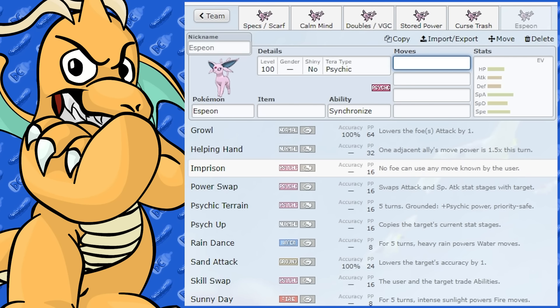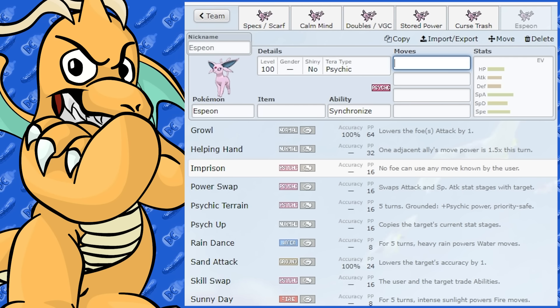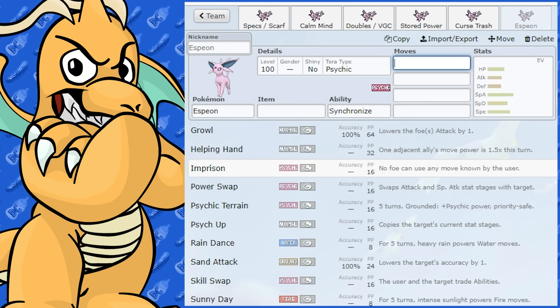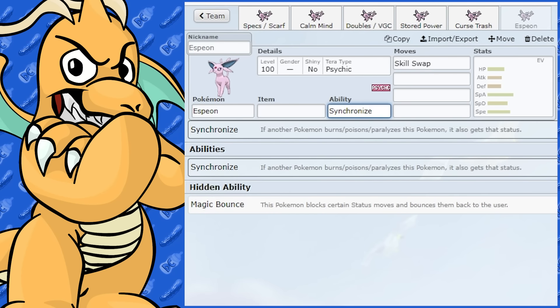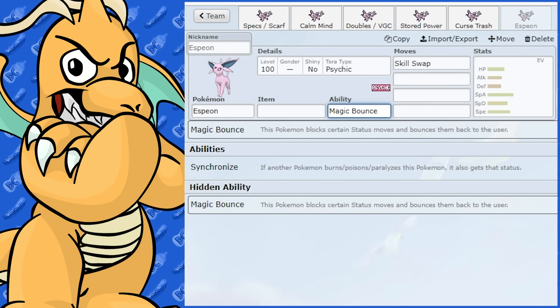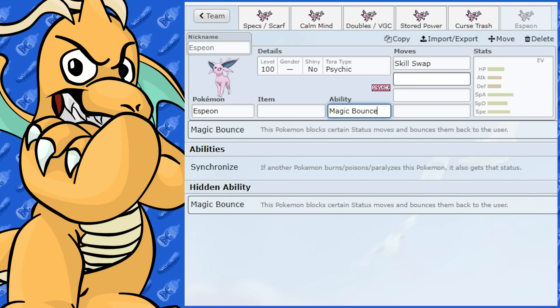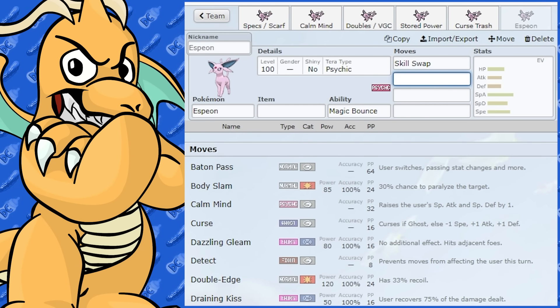Imprison is also an option. If you come across another Espeon — most of the time they're going to have Psychic and Shadow Ball — you could completely wall them with Imprison. It does get Skill Swap too. With some shenanigans you might be able to Skill Swap Magic Bounce onto a bulky boosting Pokemon or something that doesn't want to be statused — that could be a cool thing to do.